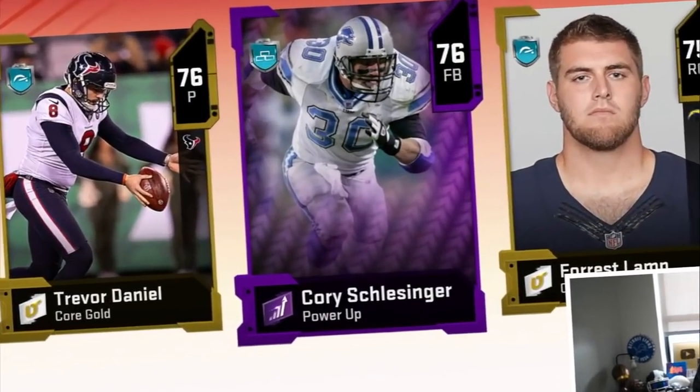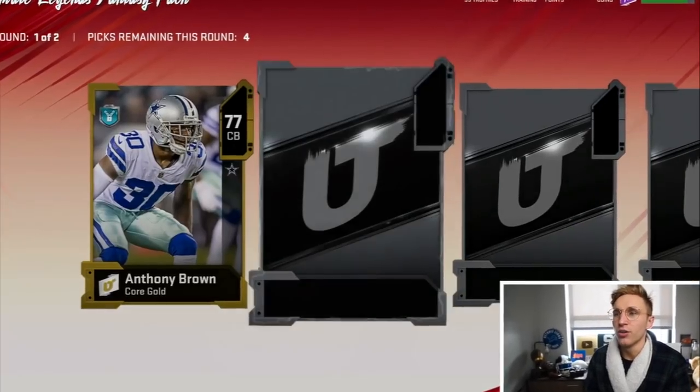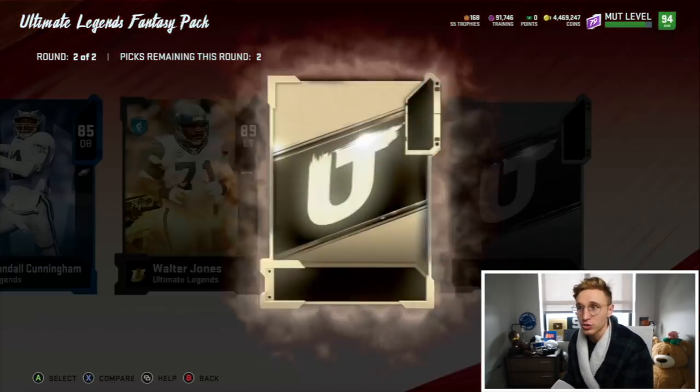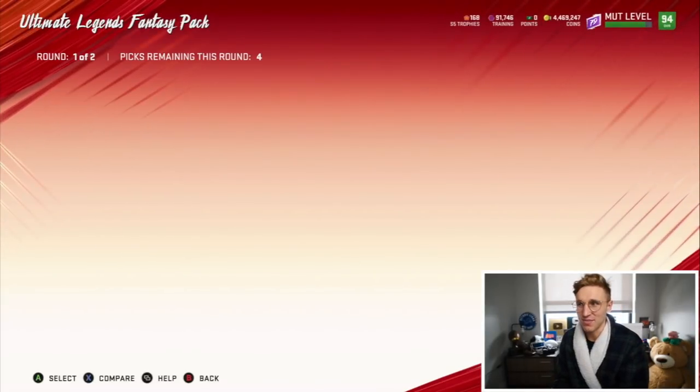Oh my god, who is this dude? Cory Schlesinger - he's a Lion. It's an awesome name. I vaguely remember this dude. I wasn't a fan back then, I was probably alive though. I'm not giving up hope - Anthony Brown, Christian Kirk, Jesse James, a Super Flacco - whatever, I'll take it. Four elites to end that off. Randall Cunningham, Walter Jones. I should just speed through it because I know I just can't do it. I don't want to speed through it though because I want to make sure I see my animations. I have to be patient.